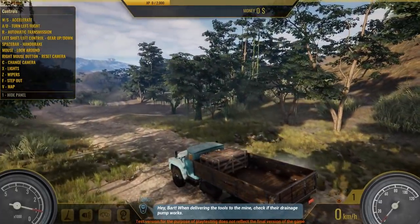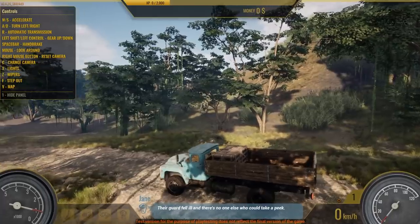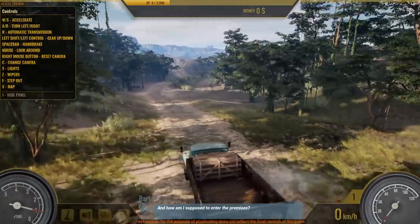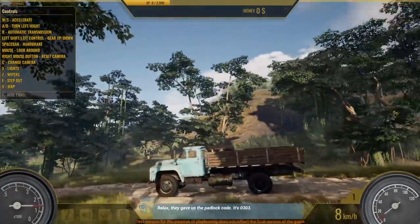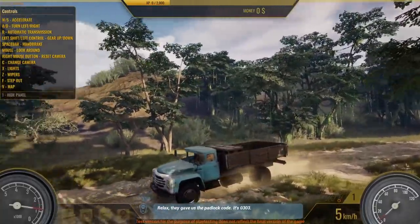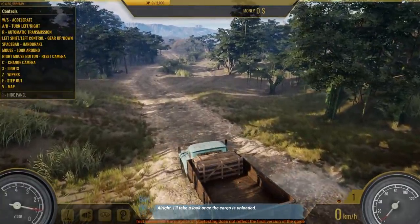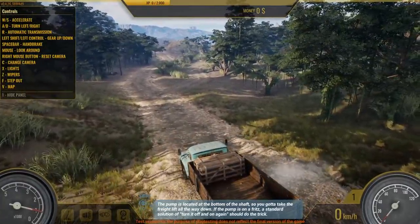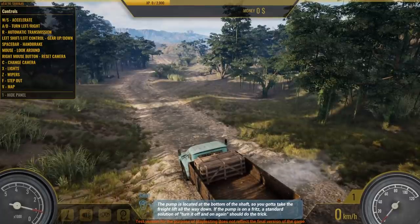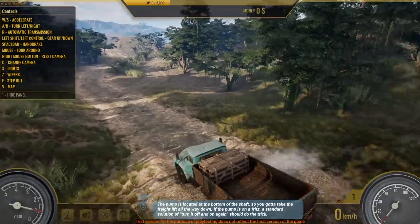Hey Bart. Hi. When delivering the tools to the mine, check if their drainage pump works. Thanks, Jane. Their guard fell ill, and there's no one else who could take a peek. And how am I supposed to enter the premises? Relax — they gave us the padlock code. It's 0303. All right, I'll take a look once the cargo is unloaded. The pump is located at the bottom of the shaft, so you gotta take the freight lift all the way down. If the pump is on the fritz, a standard solution of turn it off and on again should do the trick.